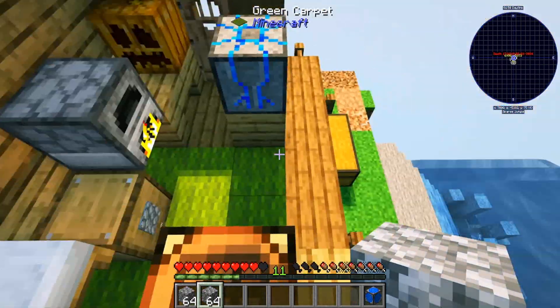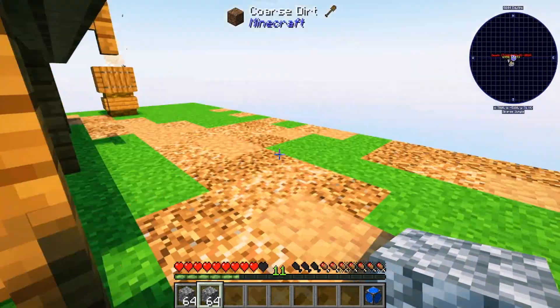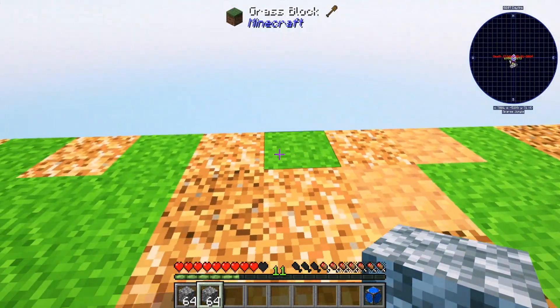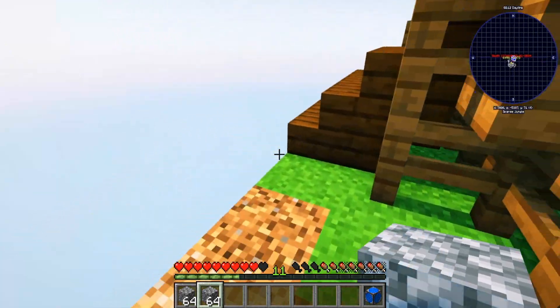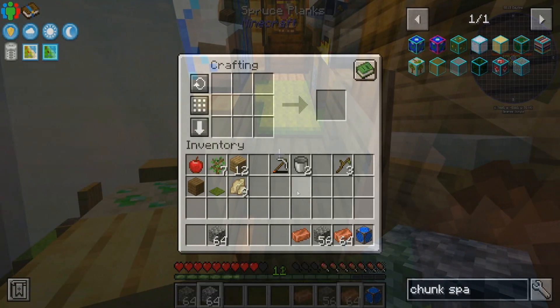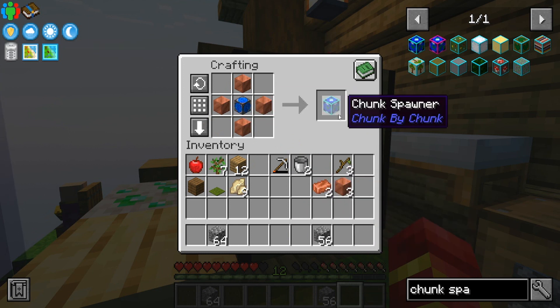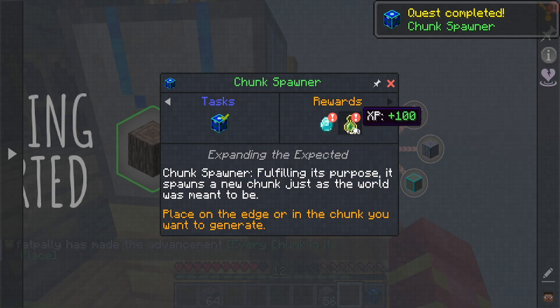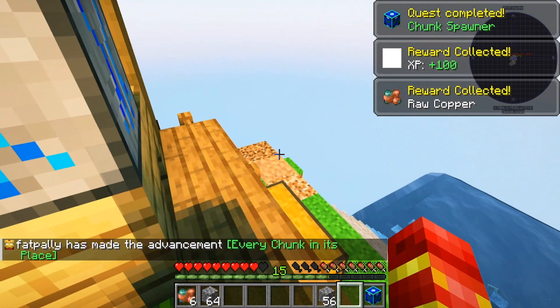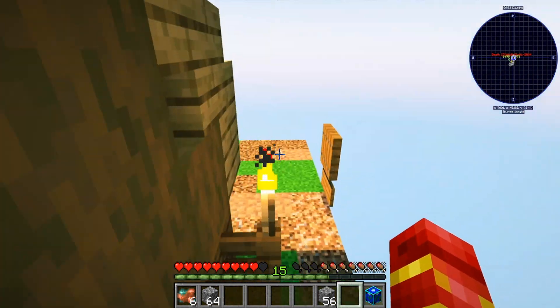So I think what we're gonna do is we're gonna make this world core, and we are going to expand probably over here, and see where that gets us. Alright, 64 - a full stack - we should be able to do this. We actually might be able to get two of these, but we're gonna make this chunk spawner, take care of the quest, and that gets me some more raw copper, which is excellent.